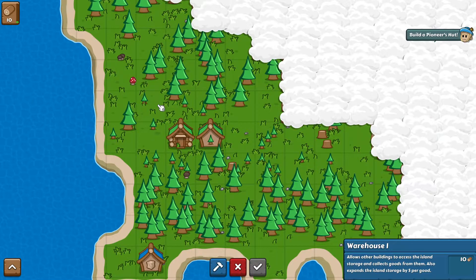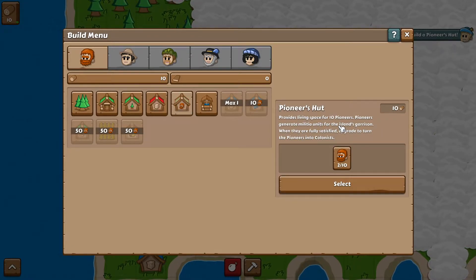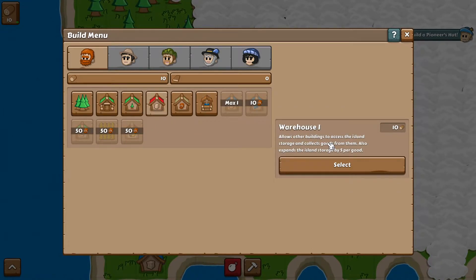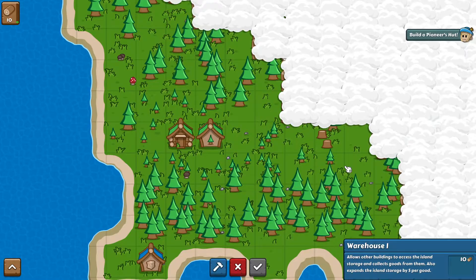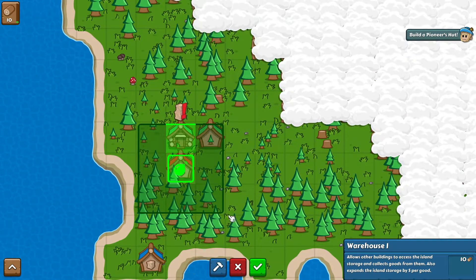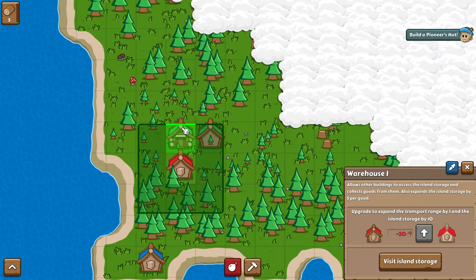We can build any one of these things. We can build a pioneer's hut — provides living space for 10 pioneers. Pioneers generate military units for the island's garrison. We also have a well which provides water to houses, which we'll need. There's other things like farming, which you need a certain population for — right now our population is at zero. And this one here is a warehouse — it allows other buildings to access the island's storage and collect goods, and it expands the island's storage by five per good. So we're going to build this and put it here.